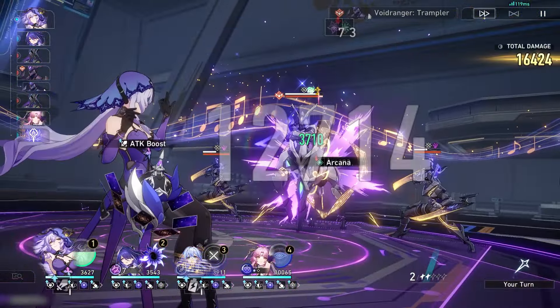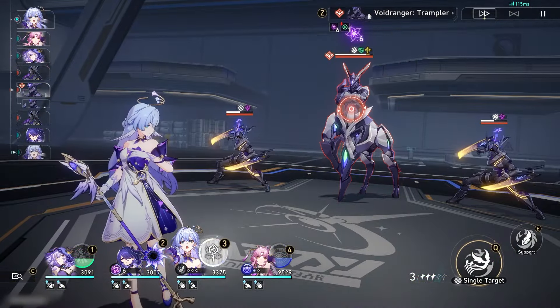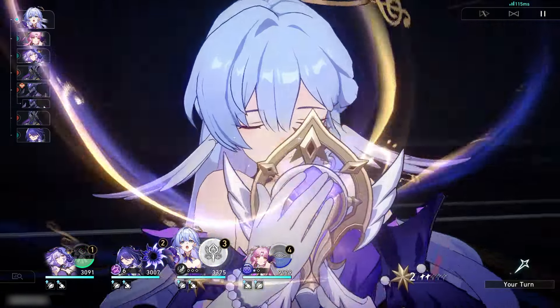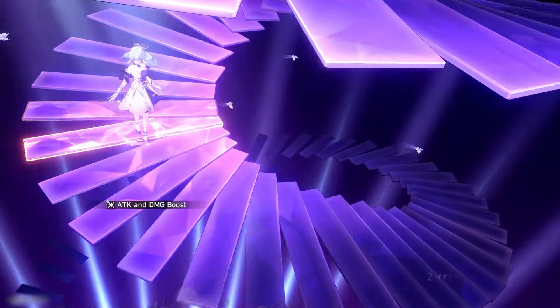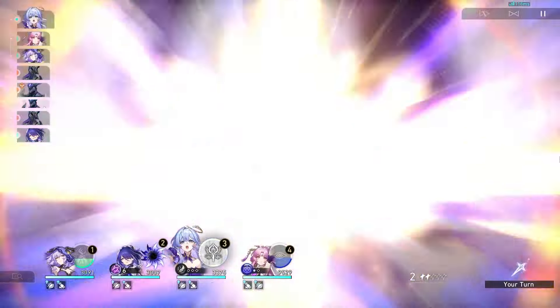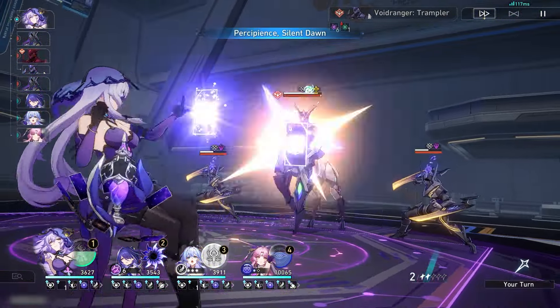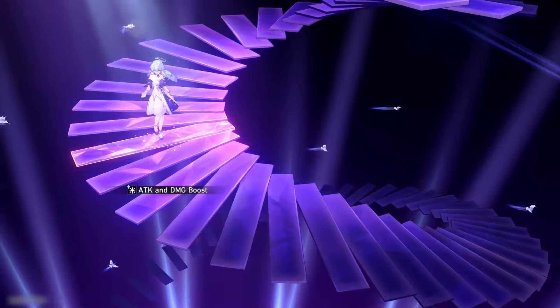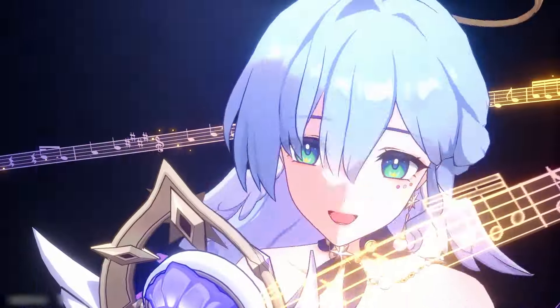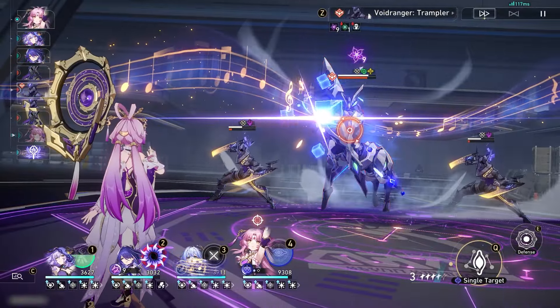When you want to ult in your team cycle is up to you. Some people skill and then ult immediately at the start of battle, while others go through a whole cycle of their team's turns before ulting to essentially give themselves another turn. Personally, I prefer the second approach and think it offers much more usability from your team, but if you just want to go for it immediately, then by all means.